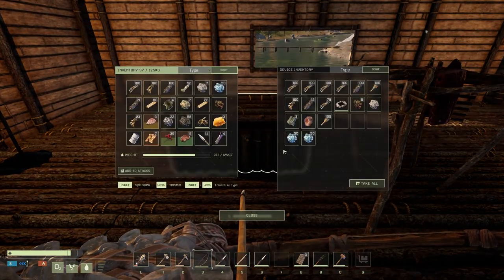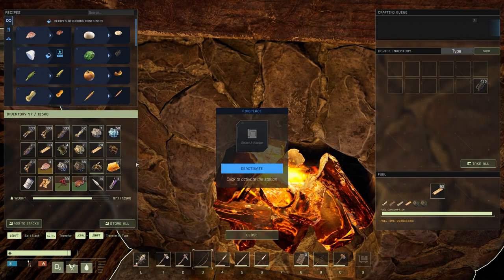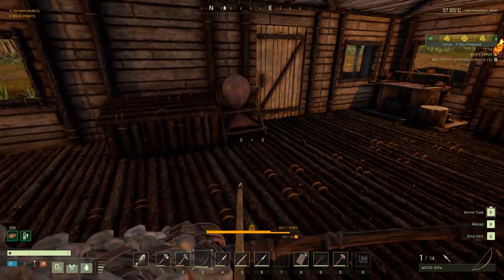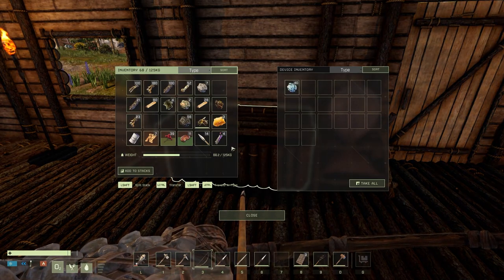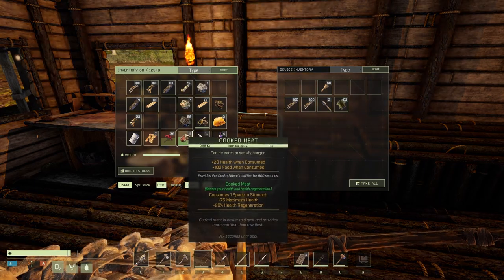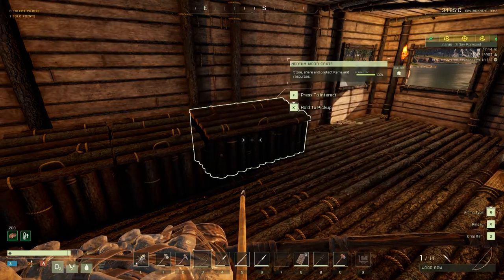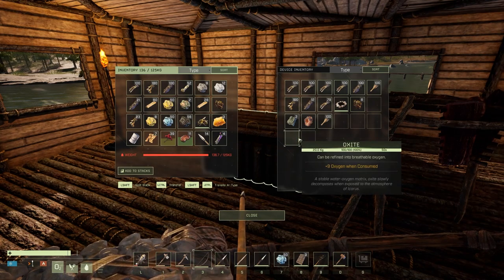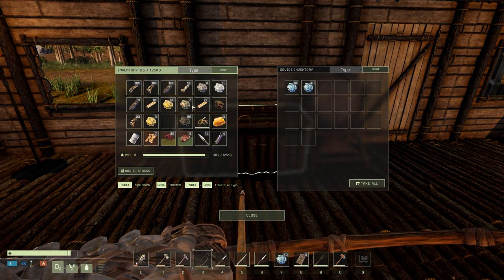I need to clear some stuff out of my inventory first. Activate the fire, just dump the meat in there. Let's keep all of the rocks in here, and this one here simply because I keep the oxide in there - it's easier access.